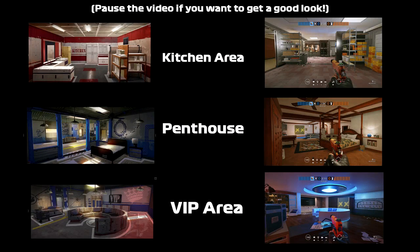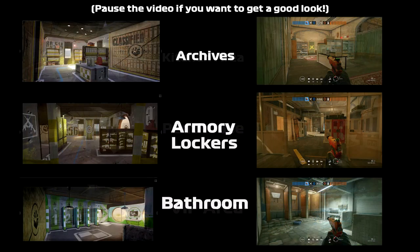Looking inside, shown in these photos, you can see that this map has some features from Coastline — it has the kitchen, penthouse, and VIP areas from that map, which are three reasonable areas to include. You can pause if you want a good look. We also have three other areas from Border, which include archives, armory lockers, and the bathroom.